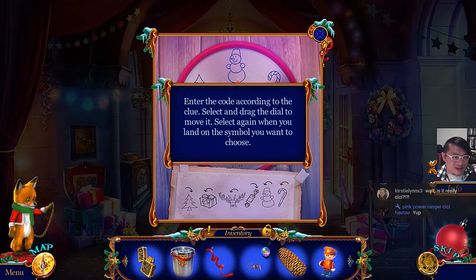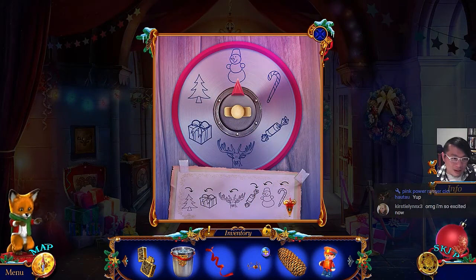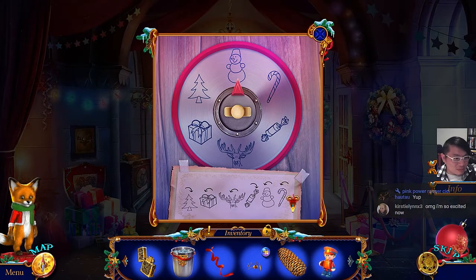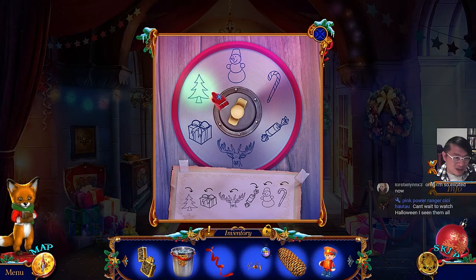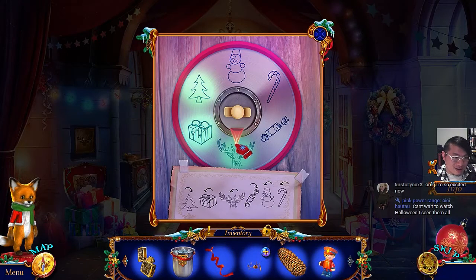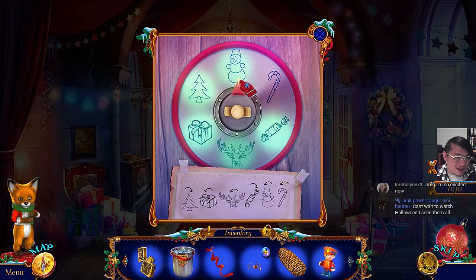Enter the code according to the clue — select and drag the dial to move it, select again when you land on the symbol you want to choose. Looking at the clue sheet: the first symbol is a Christmas tree, it is in sequence, and the arrows tell you if you need to turn them clockwise. Christmas tree is clockwise — it's number one. Kind of clockwise to the present. Kind of clockwise to the deer. Clockwise to the sweet. Kind of clockwise to the snowman. Kind of clockwise to the candy cane.